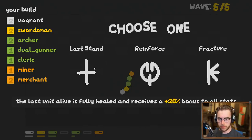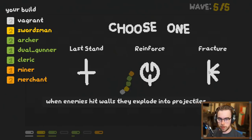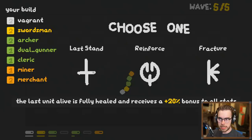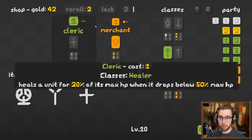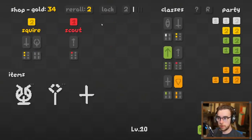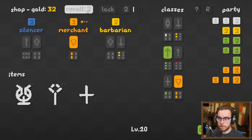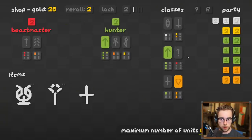'The last unit alive is fully healed and receives a 20% bonus to all stats.' 'Extra damage, defense and attack speed to all allies with at least one enchanter' — I don't have those. 'When enemies hit walls they explode' — last stand is ballsy but if it ever gets to that point, we'll be golden. Swordsman, Merchant, Cleric tier two — keep it going. I haven't been looking to see if I've rolled other options.